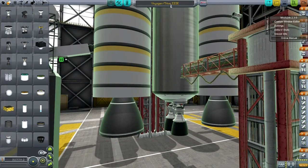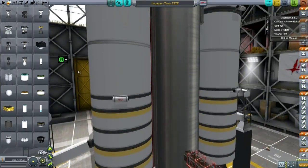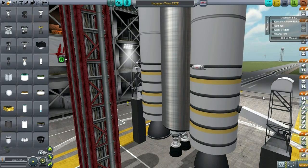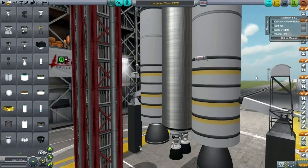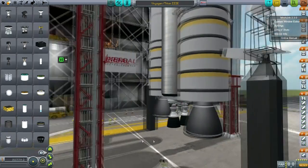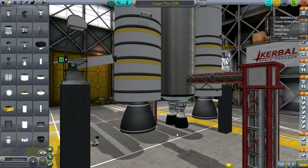You can see Voyager on a Titan IIIe. Yes, I am going to try and launch Voyager. That's why I time-warped 27 years — to get the planets in the correct alignment, hopefully. Real Solar System should have the data correct so the alignment is exactly as it should be. This is actually time for Voyager 2, because it launched first. Voyager 1 actually launched after Voyager 2, but then passed it.